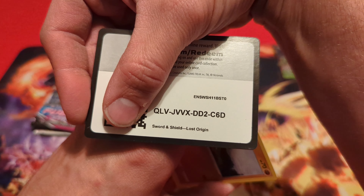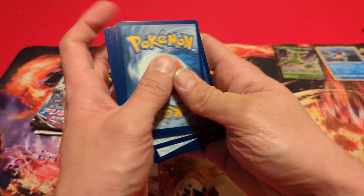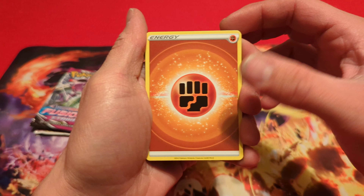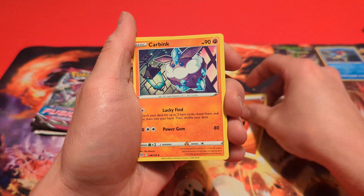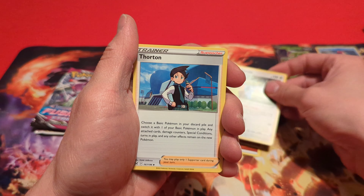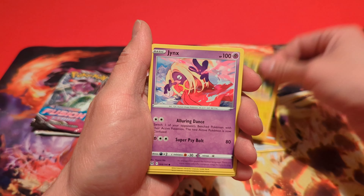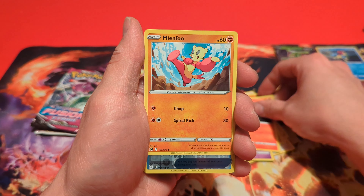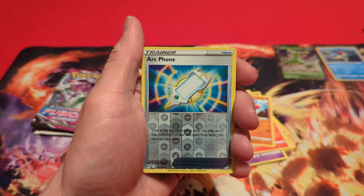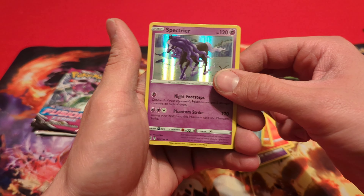Let's go ahead and give away the first code card of this video right there for that Lost Origin pack. Starting off with a Fighting Energy, a Carbink, a Kumala, Thornton, Machop, Pikachu, Jinx, Litwick, Mind Fu. Reverse is an Arc Phone, and our Rare is a Holographic Spectere.